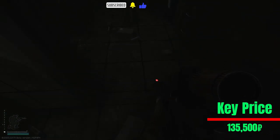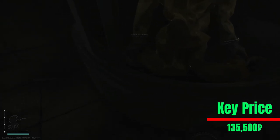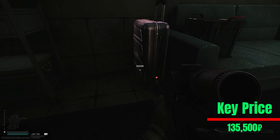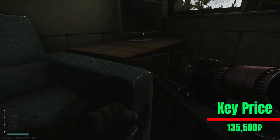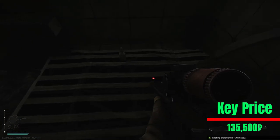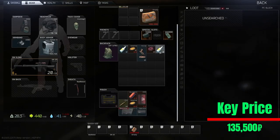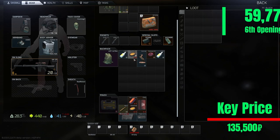Sixth attempt — ledex! Wait, some hardoy. Some vaseline for my butthole — no ledex. I saw a scav on the right. Anything else? It doesn't seem so. A scav. H2O2. After the sixth run this is what we end up with.